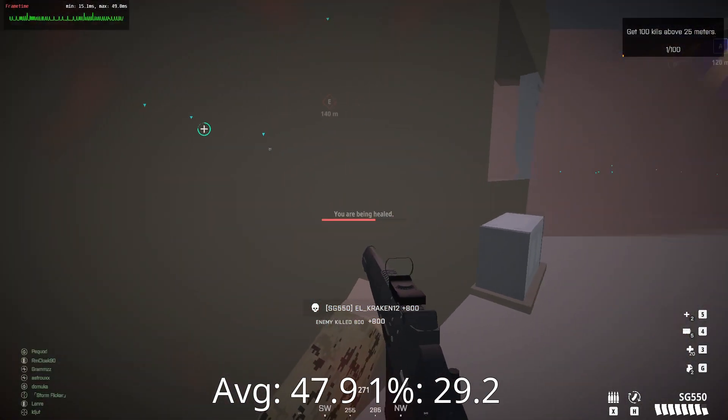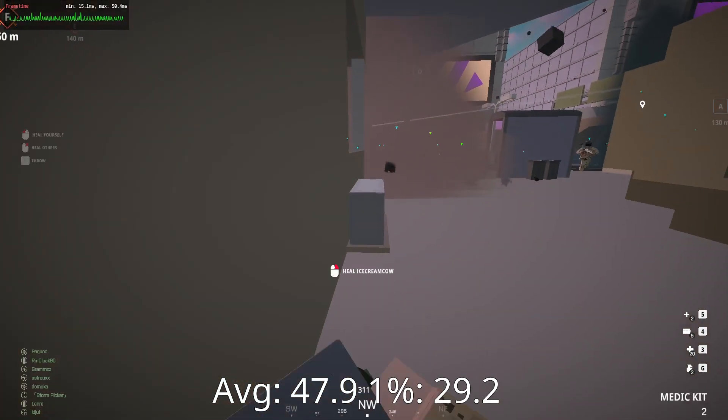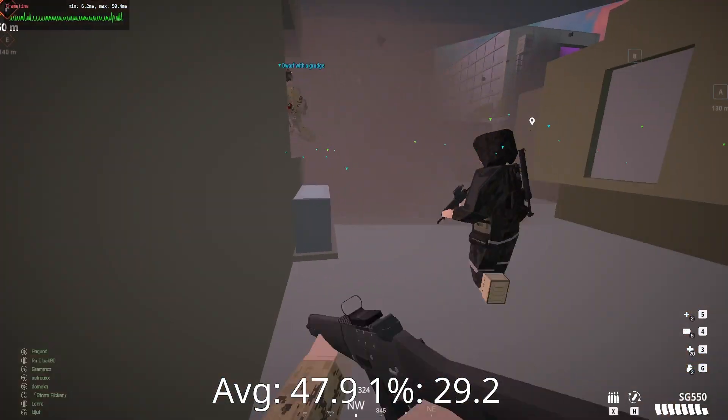The only real slowdown we saw was when anybody would throw a smoke, and then FPS would crawl to a slideshow. The results we got here are actually not that far off from the VEG8 iGPU on an old ThinkPad I tested on the channel a few months ago — I'll put that video in the corner now, and while you're exploring that, maybe consider leaving a like and subscribing.